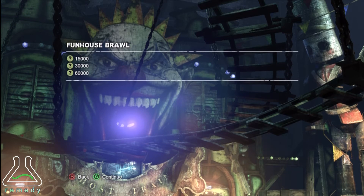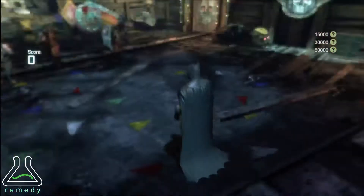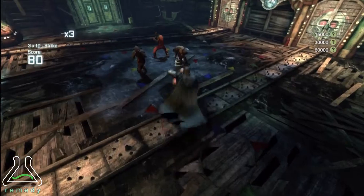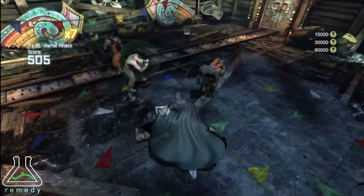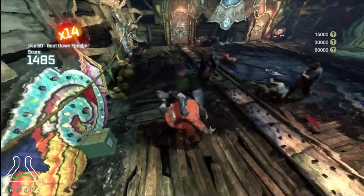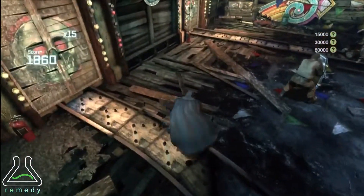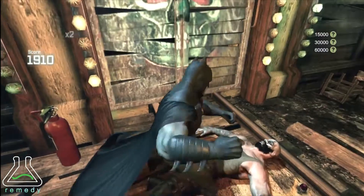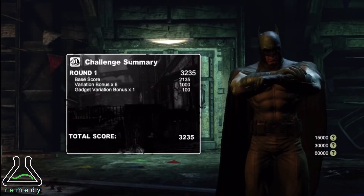This is the ranked combat challenge funhouse brawl for the Riddler's Revenge portion of this game. Your goal in round one is to get enough multiplier to use the disarm and destroy special combo to break that shield. One word of advice: run.